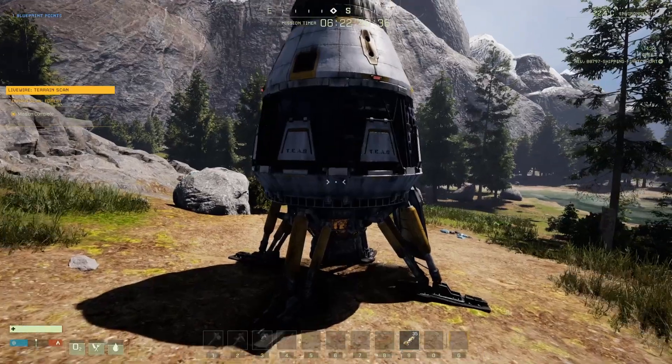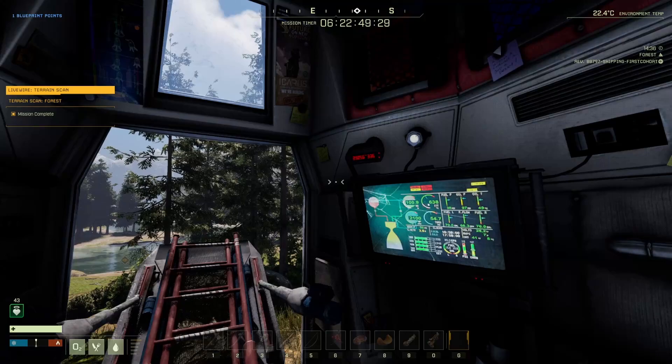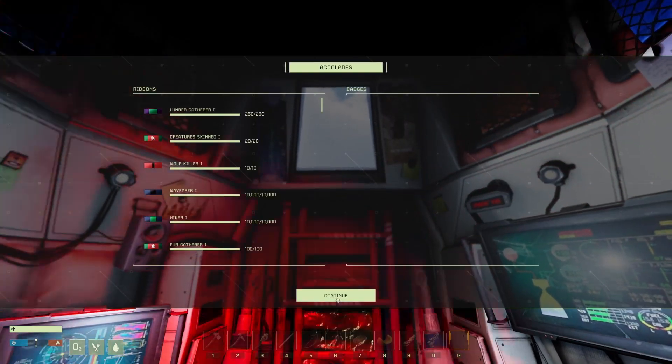With all these items that you've unlocked, you now have a lot that you can experiment with in the next mission. And remember, the next mission doesn't have to be a new mission — you could always go back to one of these first two, or even just a straight exploration mission, and spend time in the world learning what you need in order to build these things.